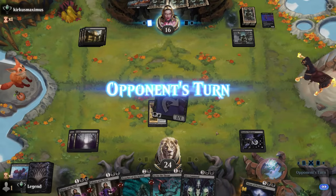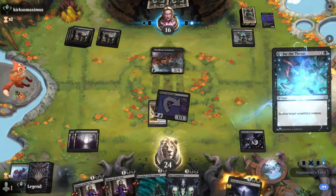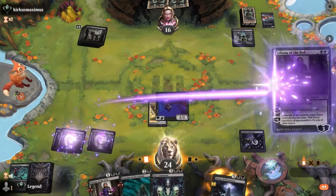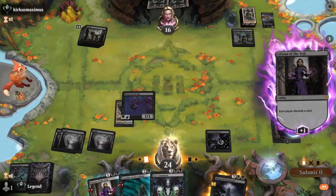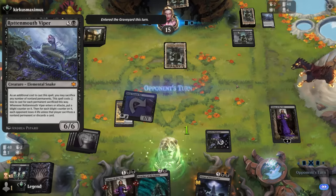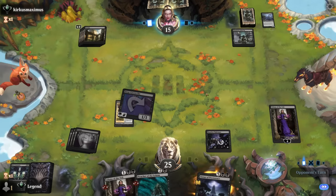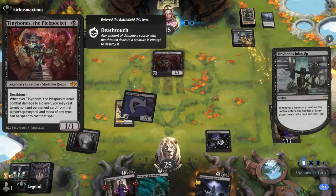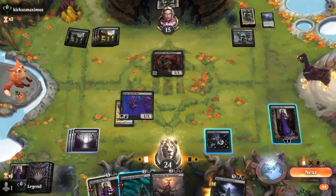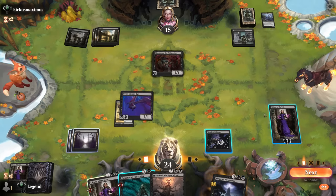We still only have two lands but that's all we need for Go for the Throat. Opponent boned on three so they might have some expensive spells in hand. I'd like to use Liliana to answer that but I'll just go for the throat now, then start plussing Liliana. Opponent had a Rotten Mouth Viper left — good in a discard deck since the opponent is more likely to be empty-handed by the time you play it, good with Hopeless Nightmare and Tiny Bones.